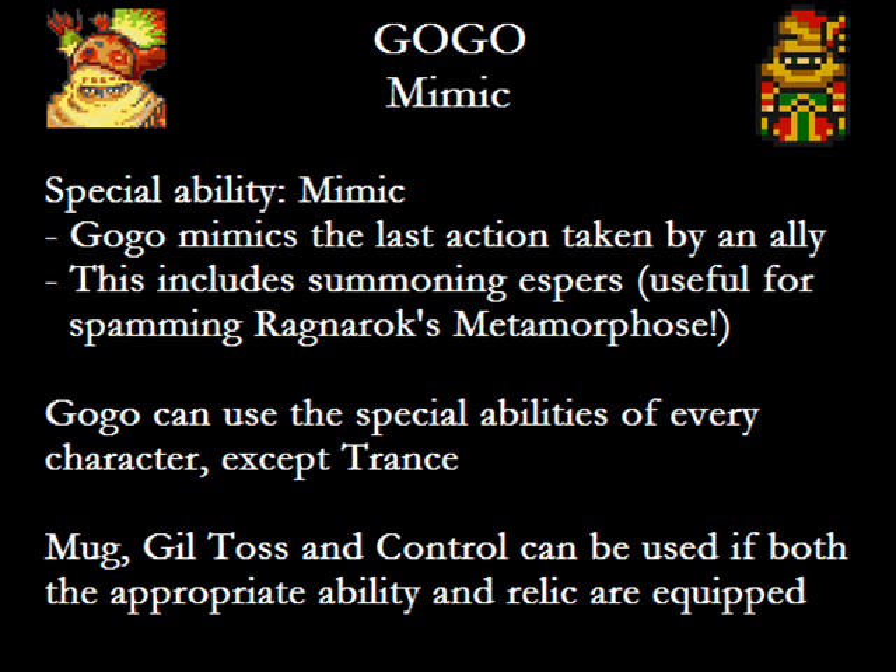But Gogo's trademark isn't the Mimic command, but rather the fact that if you pay attention to his status screen, he can use any of your fellow party members' special abilities. Want another Phantom Rush user? Gogo's there. Need a second Rafflesia Rage spammer for those multi-party dungeons? Gogo's your man. Need extra help stealing items? Pair Gogo and Locke together and steal the night away. Of course, the one thing Gogo can't mimic is Terra's Morph, so he can't use Trance. However, you can use Mug, Gil Toss, and Control by equipping Steal, Slots, and Sketch respectively, as well as the corresponding Relic. One restriction: if you killed off Shadow on the Floating Continent, Gogo can't use Throw.